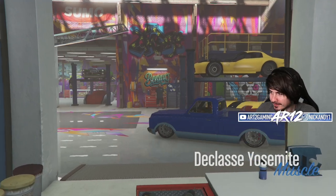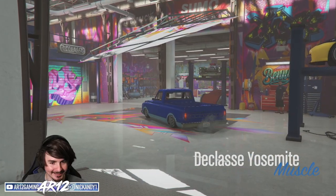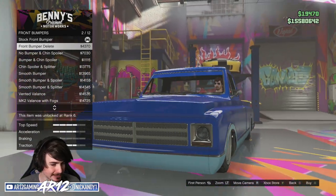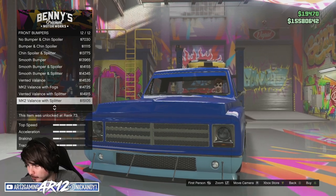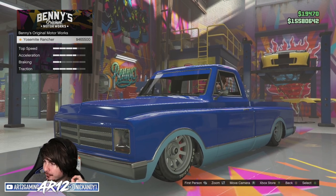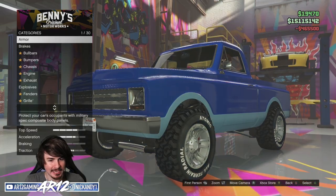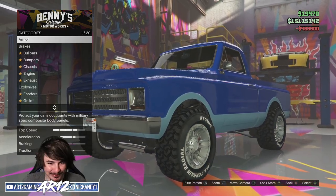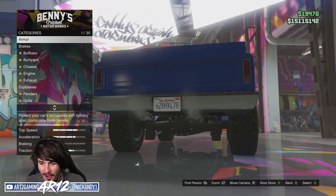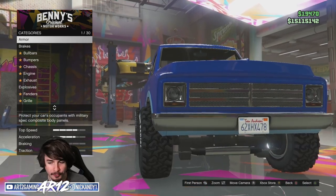We are going to take this thing over to Benny's and we are going to turn it into a beast. It has been such a long time since we've been here. There's all your usual stuff in Benny's to turn this into basically whatever you want. You could turn this into a drift truck if you really wanted to. I wanted to turn this into the Yosemite Rancher. I spent $460,000. And there we go boys — we're now a lifted up Yosemite on massive all-terrain tires.